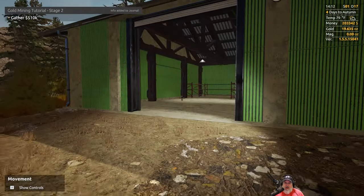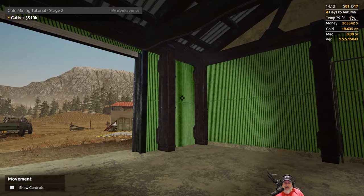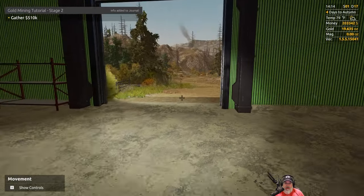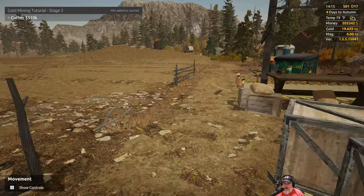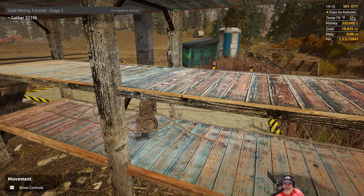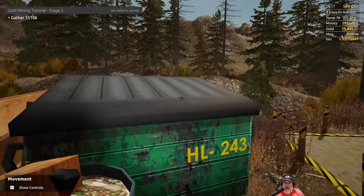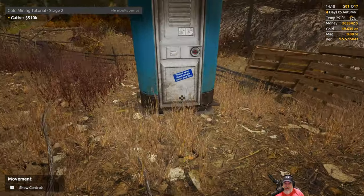A couple other things: it looks like we could utilize this shop over here — I never paid that much attention to it before. It's got shelves we could put equipment on, we could park vehicles in here. And over here there's another smaller area with more shelving to store equipment on. I'm assuming probably all the parcels have similar types of setups.